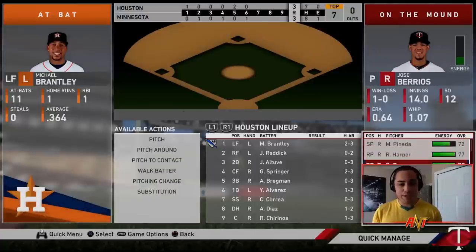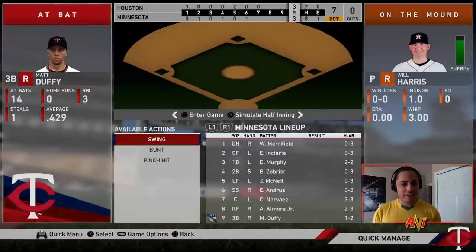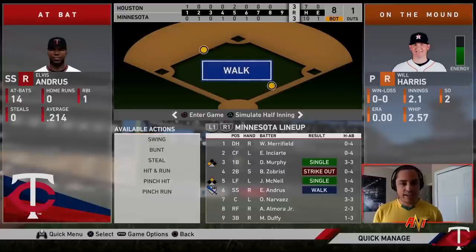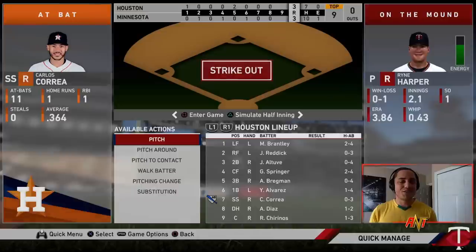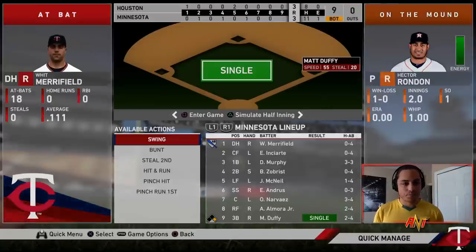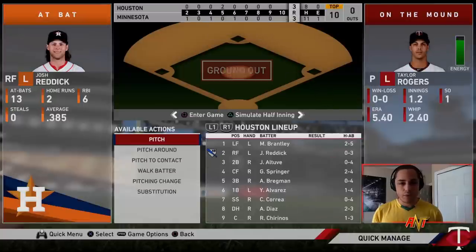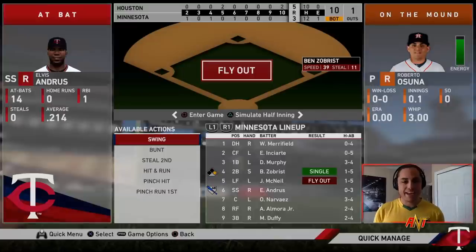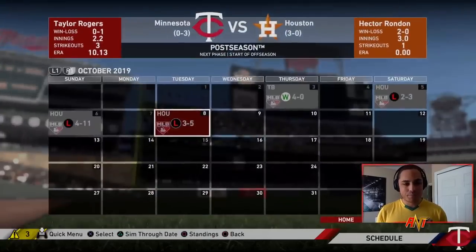Bases are loaded for Narvaez but he strikes out. We go to Taylor Rogers — double play. Can we win it? No. We go back to Taylor Rogers and that's the ball game. Narvaez was hot all game but ends it with two outs in his last two at-bats. It's a loss. If we improve this pitching staff I think we're set. The Indians win the World Series. Let's get into the offseason.